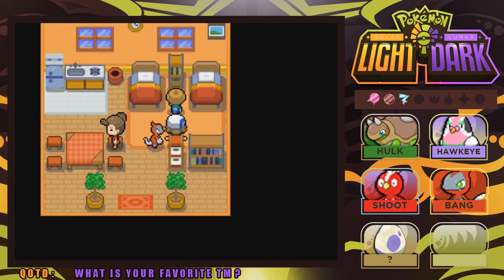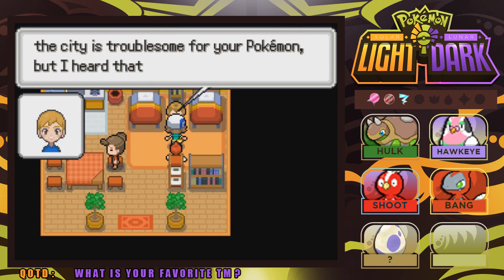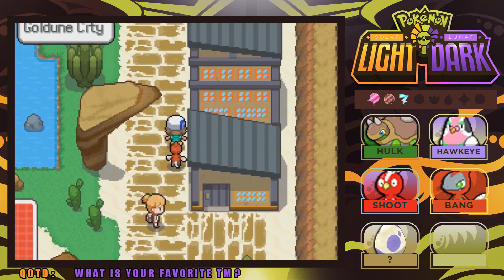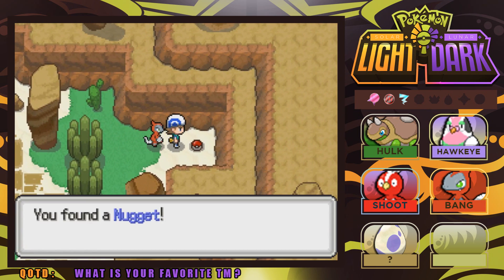If it wasn't for you guys, I'd be missing a couple more things. You guys told me to go back to Cycling Road and get the TM under the bridge that I missed — that is TM40 Aerial Ace — so thank you for that. Let's talk to some of the people here in town. Occasionally we'll get some really good items out of it. Also, if you're enjoying the series, make sure you hit that like button, and if you're new, click subscribe and join the Purple Banditos today.